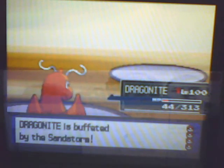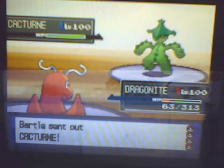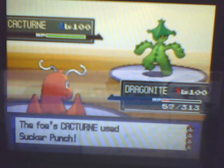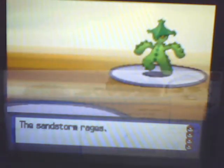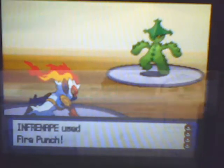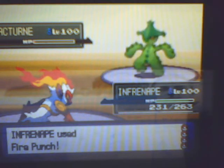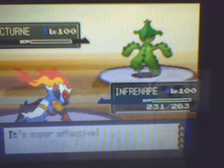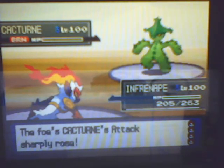And his last Pokemon ends up being a Cacturne, which is really annoying, because I thought I'll just finish him, but I forgot about Sucker Punch. So his Sucker Punch finishes me, and I decide to go into Infernape and use Fire Punch. This is really stupid because he has a Focus Sash, but the cool thing about it is I get a Burn proc, and I don't know if it would have really mattered, but it's still cool.